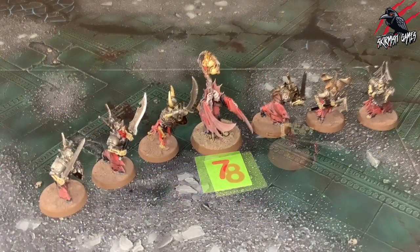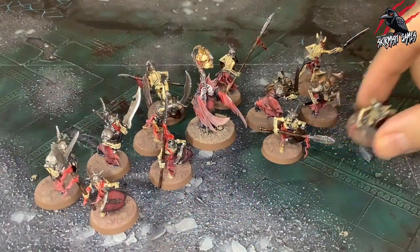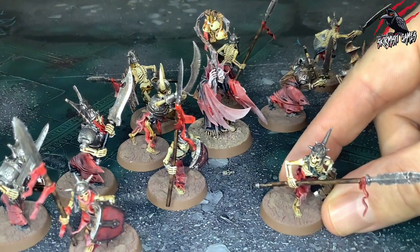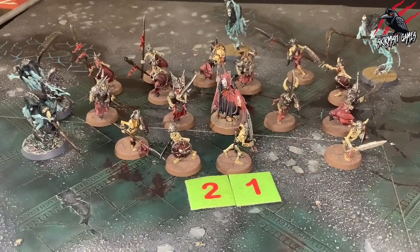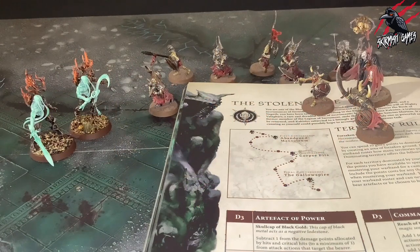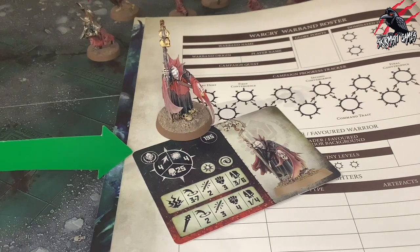These fighters can total any number of points, but the roster should contain at least 1000 points worth of fighters to allow you to field a full warband during your first campaign battle. You do not have to add the full 20 fighters to begin with — you can instead choose to add additional fighters as the campaign progresses. When adding fighters there are restrictions: number one, your warband roster must include at least three fighters; number two, it cannot exceed 20 fighters; number three, all fighters must share the same faction rune mark as the campaign quest you have chosen; and number four, there can only be one fighter with the leader rune mark.